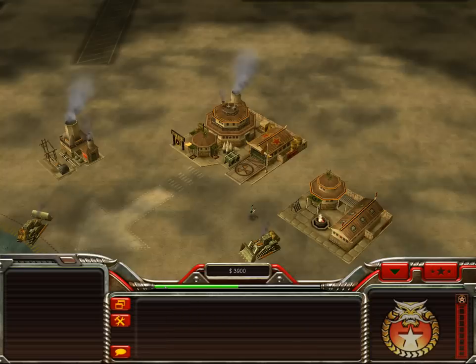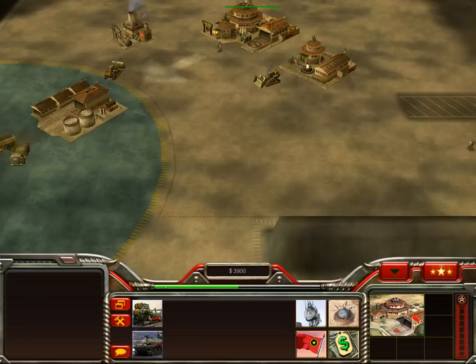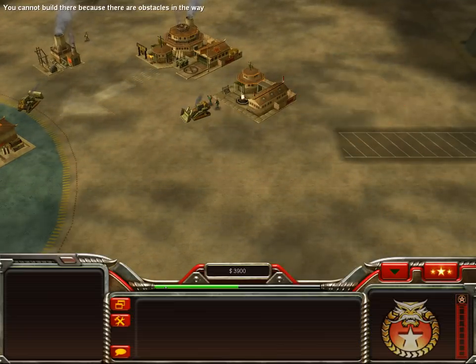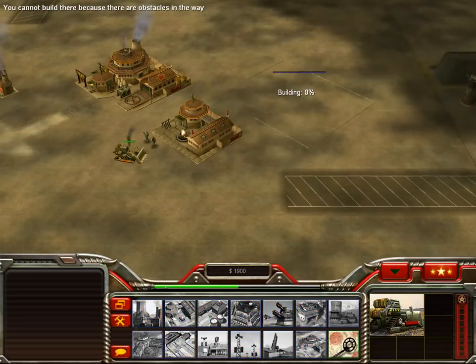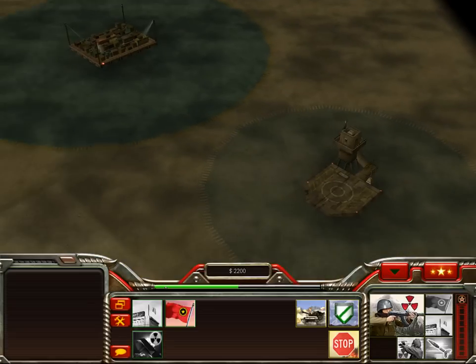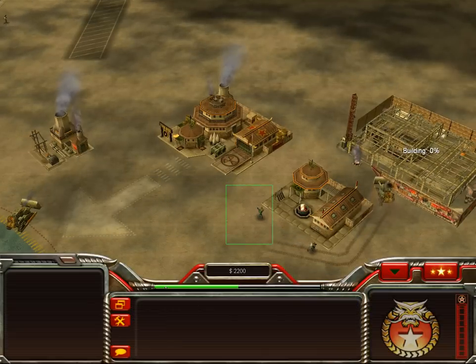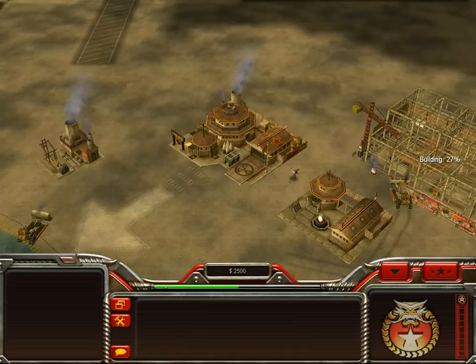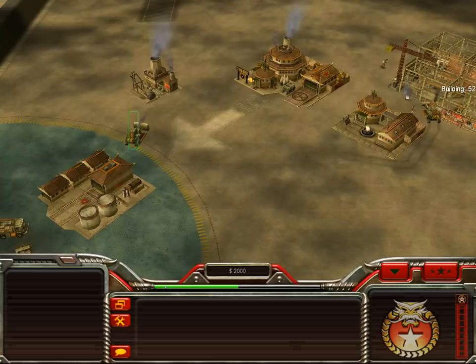I notice the game doesn't start up with radar — you gotta build radar. So I need to get a War Factory, and I usually had everything hotkeyed. Forgot some of the hotkeys. All I'm really doing is get your buildings up a little bit faster and select units a little bit faster. I'm going to build a radar so we can see what we're doing.